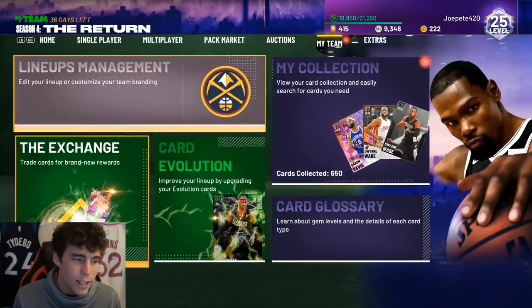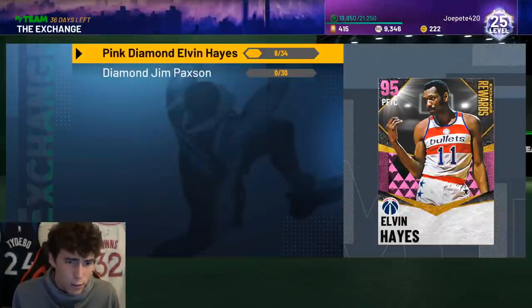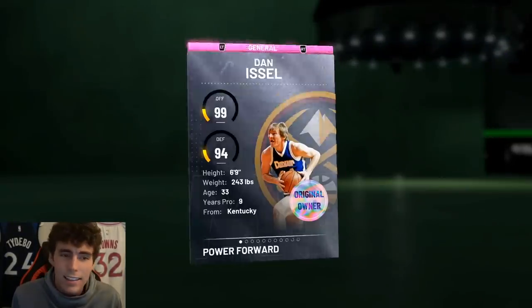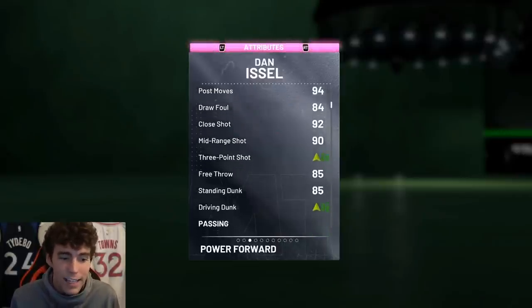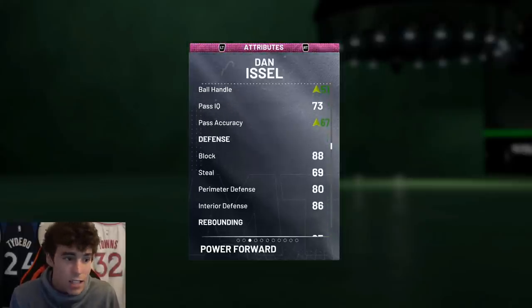You might be wondering how do you get Dan Issel — I think it's like three Pink Diamond original owners. There's a lot to do, but if you have any extra Richard Jefferson stuff like that, Dan Issel isn't that hard to obtain. He's 6'9", 243 pounds, 89.3 overall with the coach or shoe. 88 driving dunk, but ball handle isn't going to be there for Dan Issel — that's something you got to know going in.